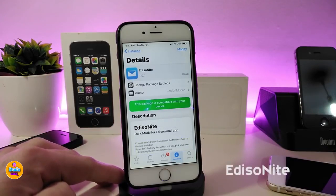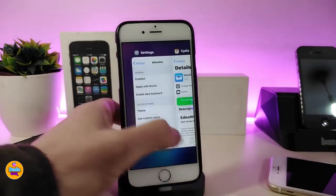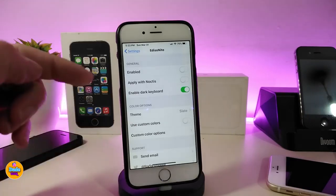The second tweak is called Enight. Once you download it on your iDevice, it will provide you with a dark mode. You can customize some stuff under settings — it gives the Spotlight, the dock, and some other applications a dark mode. First, go ahead and enable the tweak, and you can also apply it with Axtus if available, or enable the dark keyboard from there.